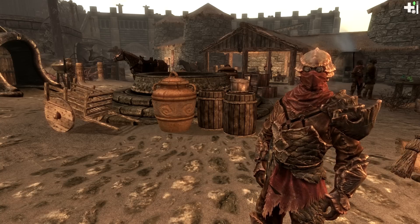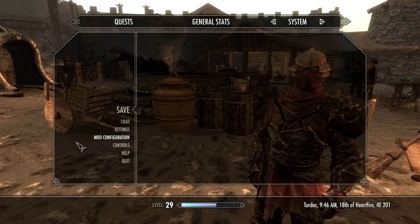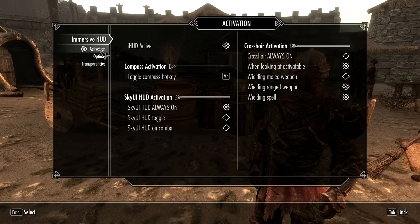And so that is what I have done. If I go along to the menu — the mod configuration for Immersive HUD — I have set it currently to always be on. That is not the default. The default is to have it toggled and on in combat. The toggle is the same key that toggles the compass, so if you want to quickly look at it, you turn the compass on and you will also have those icons.